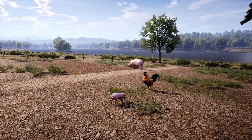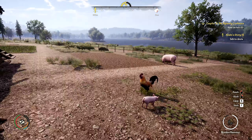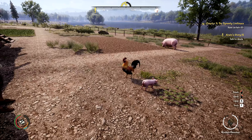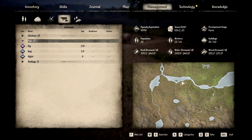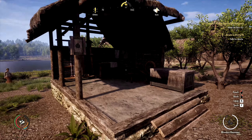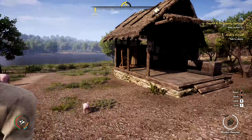Howdy folks, welcome back to Medieval Dynasty! We've got a baby pig - we finally got a baby animal! It's a little piglet. I saw it running around and was like, wait a minute. Yep, we got a little piglet - pretty cool! And last episode we unlocked the sewing hut too.